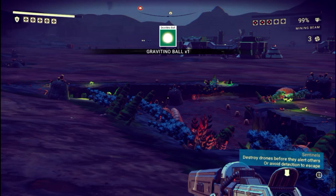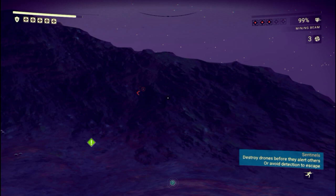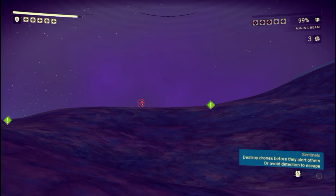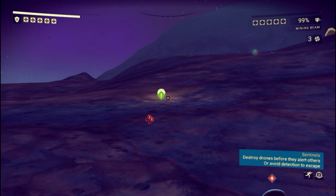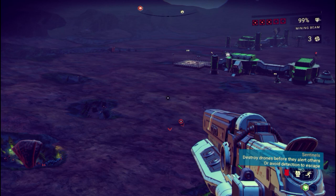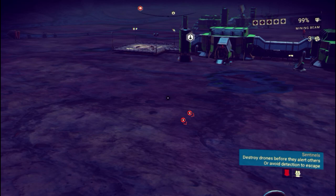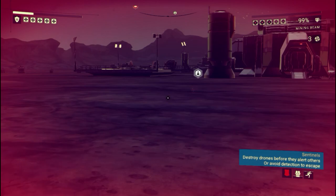As you can see, it's really just about running around and collecting these Gravitino balls. I'm not losing that much health despite being shot at — my health is actually going up. I can take a break in between to check how many balls I need. I only need one more in this case. There's really no skill involved — it's just a proper technique: run around, hit scan every now and then to search for your next Gravitino ball while you're picking one up. I almost killed myself there.